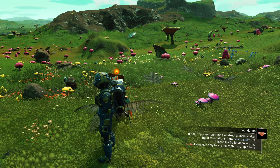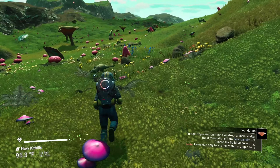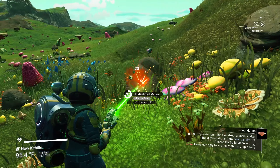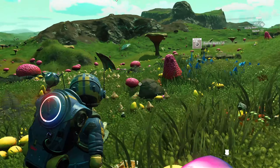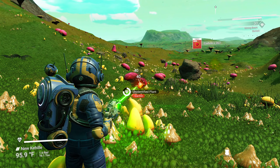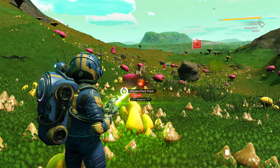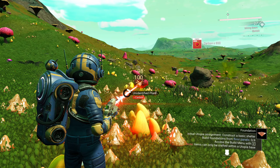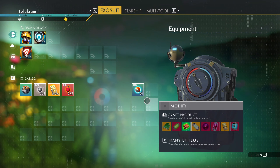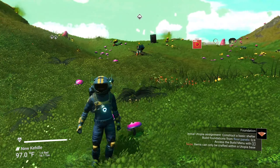Initial Utopia assignment: Construct basic shelter. I don't have any carbon, and I don't have an analysis visor so I can't scan for anything. Let's just pick up some stuff - fairy dust, these plants. The very first base you build, they demand you use certain parts I hadn't seen before, and you make a cool base with a little pointy top. I got about 200 ferrite and 673 carbon.